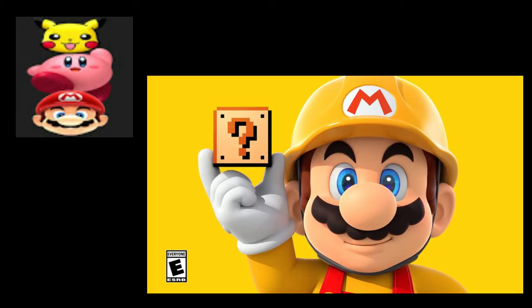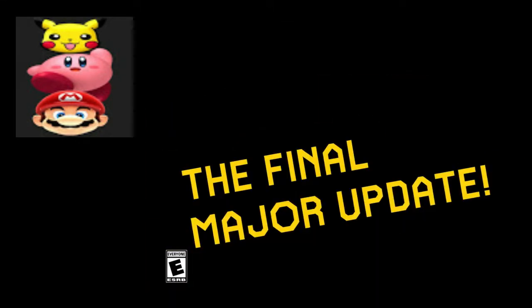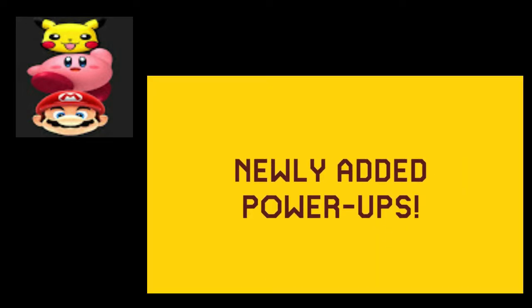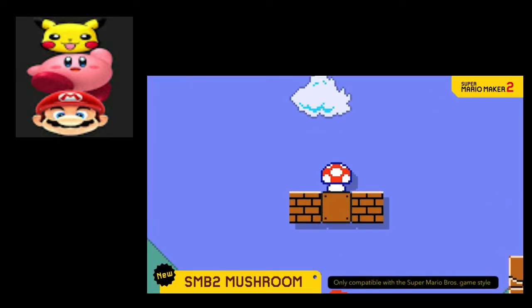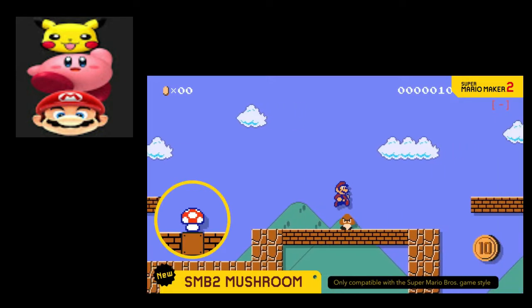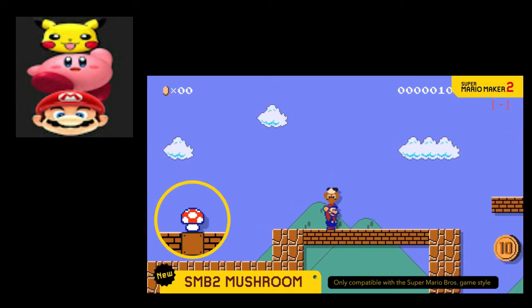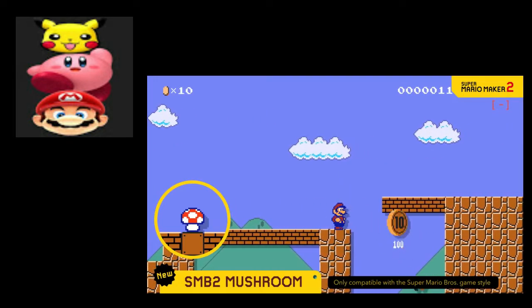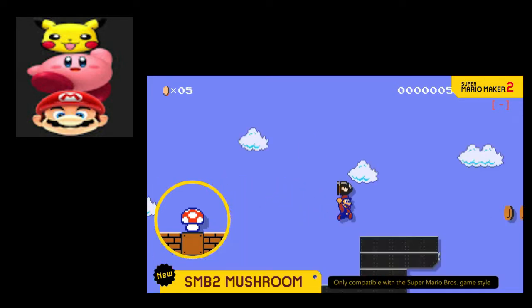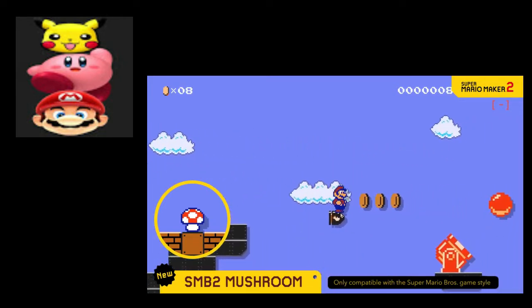Thanks for playing Super Mario Maker 2. We'll be releasing the last major update soon. This mushroom here is a little different — if Mario picks it up, he'll become Super Mario Bros. 2 Mario. Yeah, ride on enemies and throw them at will. So it's a power-up, not an actual level style or game style.